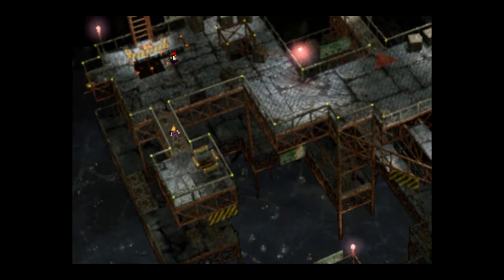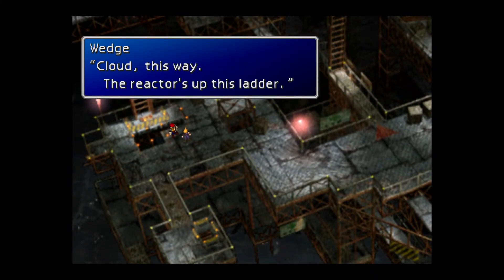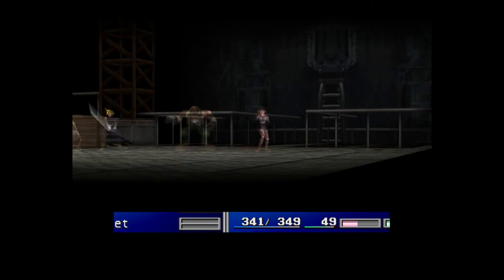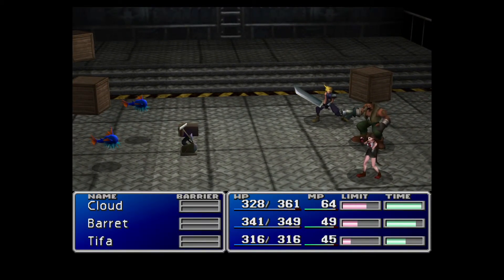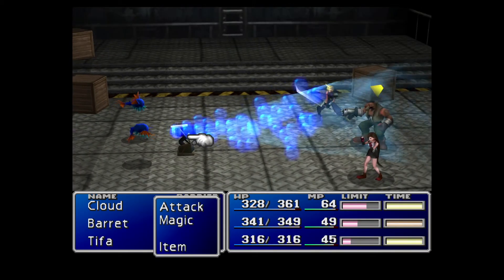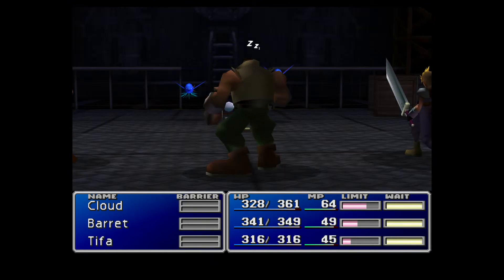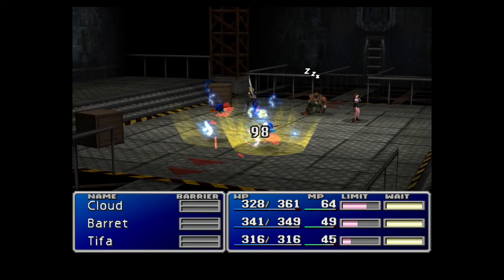They got rid of experience and just had everything be AP in Final Fantasy X. If only I could figure out how to get around this seemingly impossible bear here. Hell, Bubbers! You just put the bear to sleep — cause that's what Bubbers do.